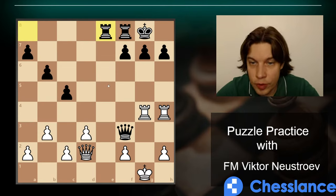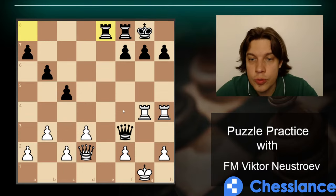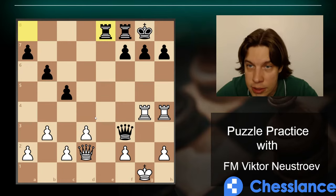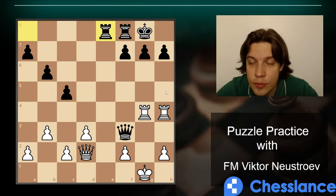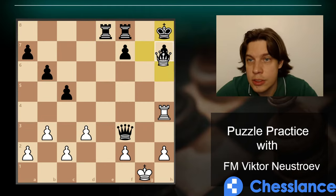Our king is vulnerable — they are threatening to pressure here. If our queen moves to defend a pawn, they deliver a mate; if our queen moves, it's also a mate. You have two rooks and a queen in the attack, so look for immediate tactical strikes. Rook g7 — if they don't take, it's a mate. If they do take, Queen h6 is better because it also attacks h7, and then we just take it.